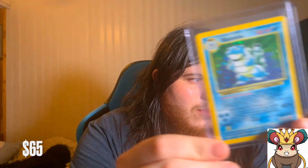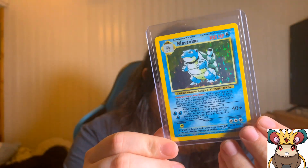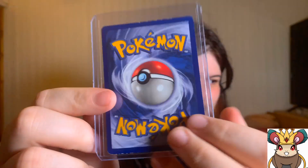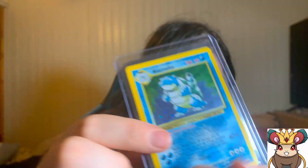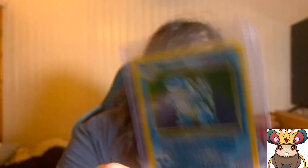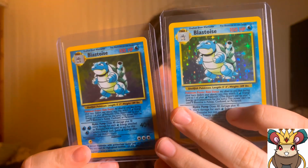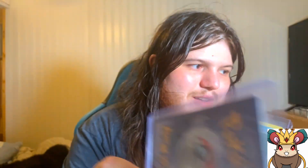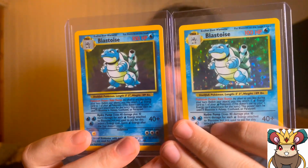The first card I picked up was $65. We have ourselves a Base Set holo Blastoise — look at him, he's beautiful! This one is moderately played as you can see from the top, but overall it's not bad. I might as well spoil it now: in the upcoming trade video, this is not my first Base Set holo Blastoise — the other one I have for my friend is near mint. So we have two Base Set holo Blastoises.